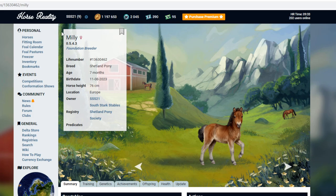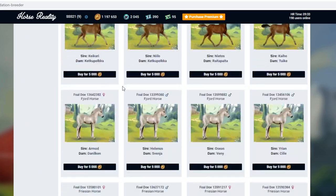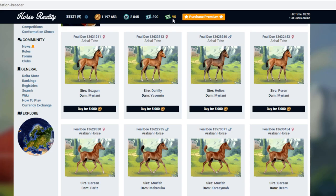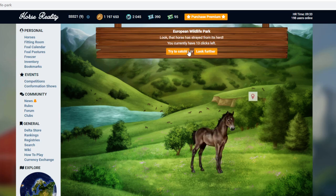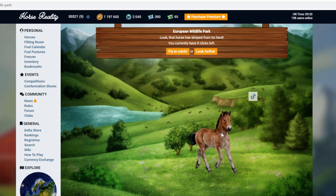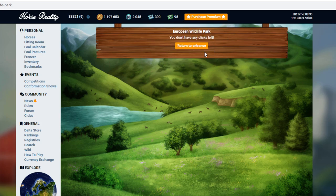So if you click on the foundation tickets, that's how you get foundation horses. These are wild tickets — you can enter the wild here, click and hopefully try to catch a wild horse. Sometimes there's one, sometimes there isn't. Like that's an Exmoor. I don't want an Exmoor, so I'm not going to catch any today. Oh, that's really cute and fluffy. But yeah, I'm not going to catch any today.